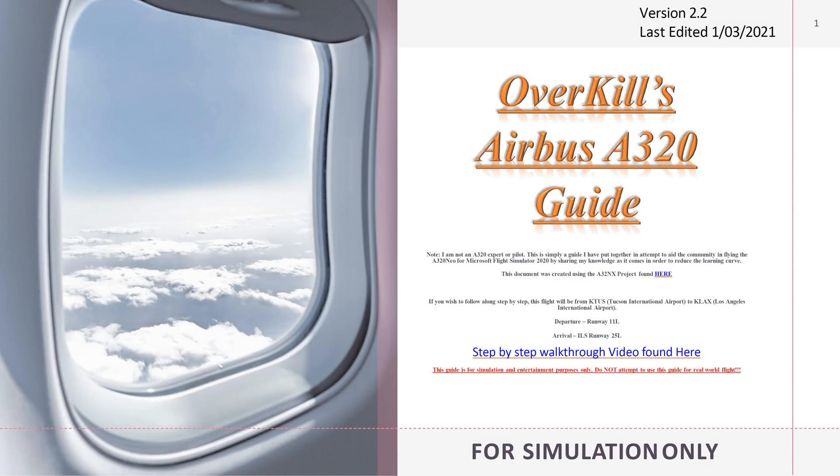If you are interested in learning how to fly the A320, consider checking out my Overkill's A320 guide. This guide is available on either my Patreon site or via PayPal donation of $10 or more — just be sure to specify which guide you're looking for, as I have more than one. Patreon tier 2 or above, again $10 a month, gives you access to all the guides I currently have available and all that are coming in the future.